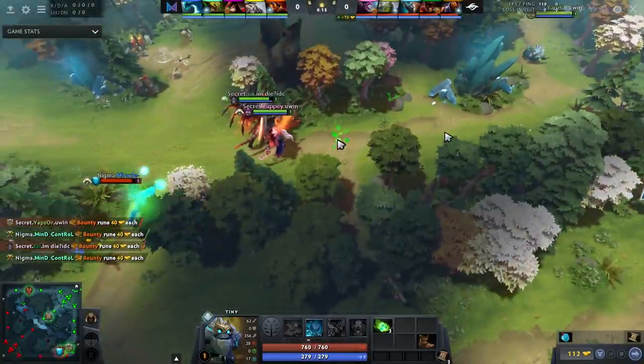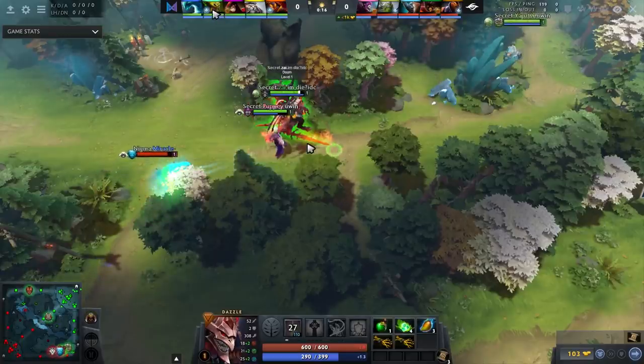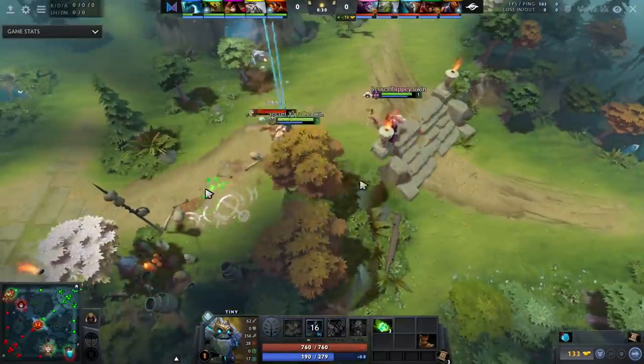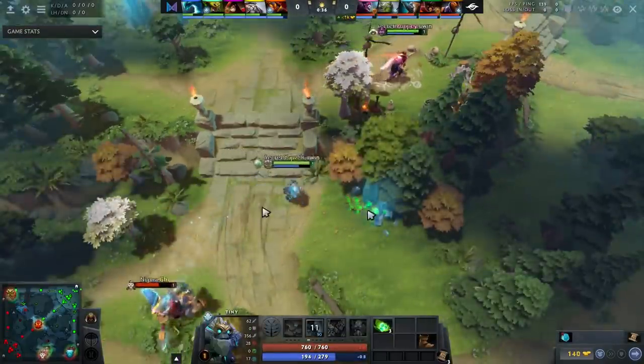The first thing Yapsor does in this game is start in a tri-lane. This is a big deal because it allows them to get a ton of damage onto Miracle in the early game. As a support duo, if you're playing with a friend, going bottom together and pressuring a weak safe laner is a good play. He runs at Morphling, and using the boots he started with, he's able to get quite a bit of damage - which is why buying boots is very good if you plan on roaming.